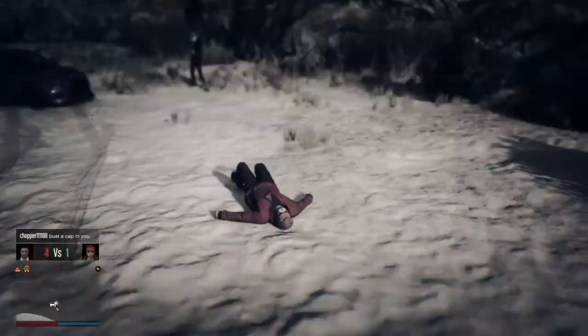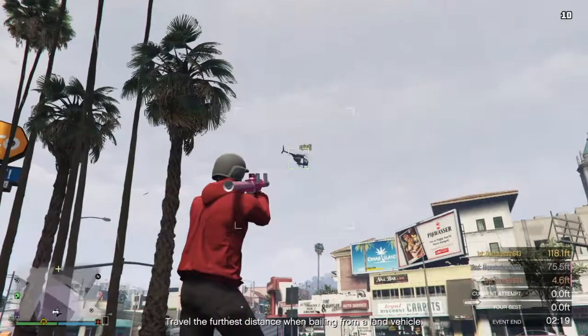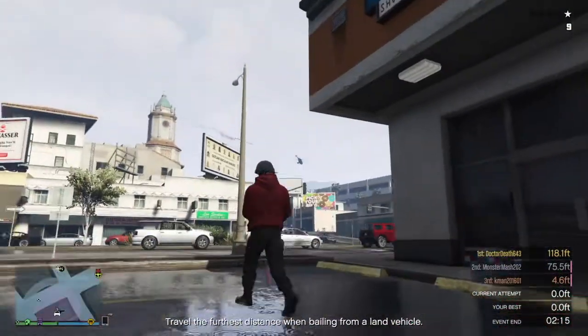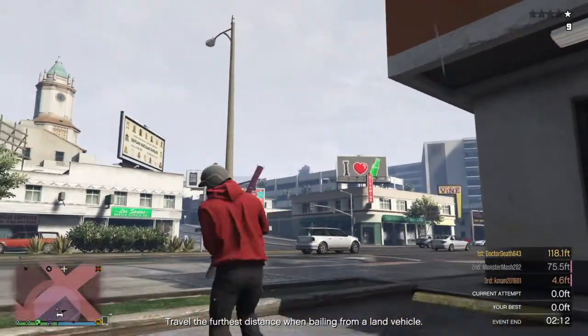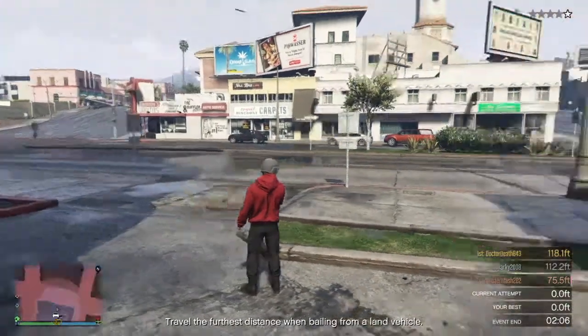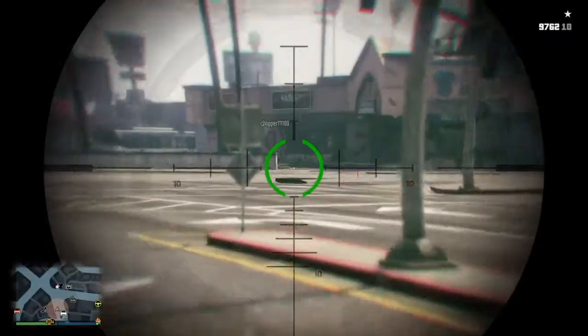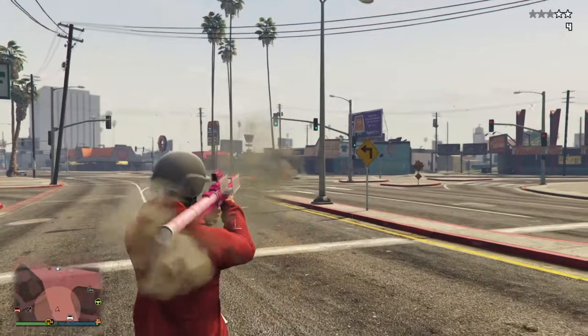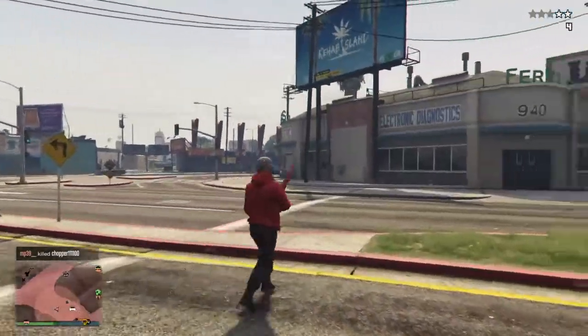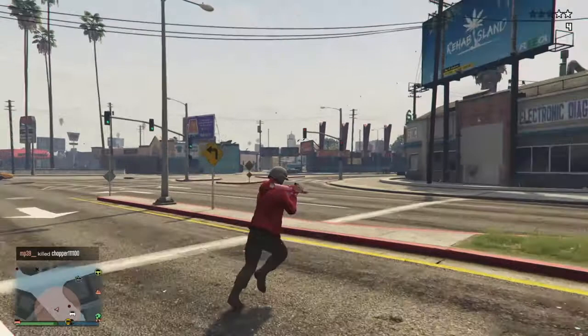It's not always three bullets — it can be around four if you're far away from your enemy, so keep that in mind. The homing launcher is a great way to take down any flying aircraft. As you can see, I just shot this buzzard and made him jump out. If your enemy is far away and you can't snipe them, use an RPG or homing launcher — check where they are, quickly switch to the explosive, shoot, and kill them.